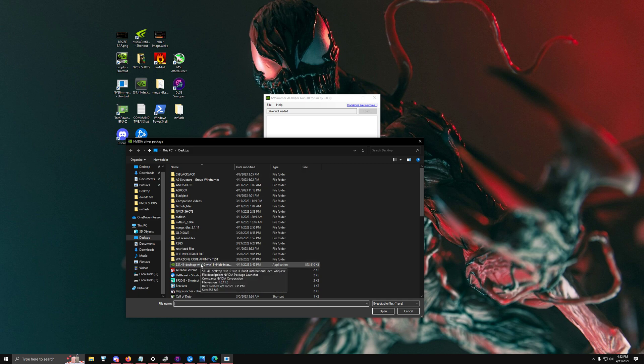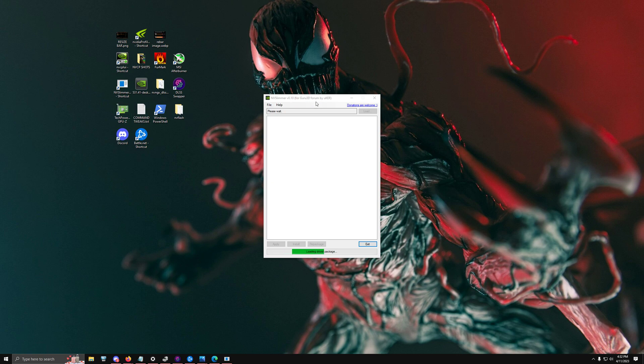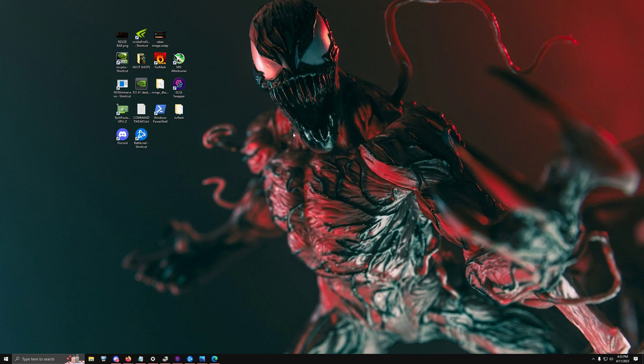Download an Nvidia driver, then load it into NVSlimmer — it will unpack everything inside. This is super useful because there's a lot of stuff people don't care about: GeForce Experience, ShadowPlay, telemetry tracking, virtual audio drivers, and so on. Experiment and see what you can live without, then repackage and install it. This gives you a modified driver that improves performance by removing junk like NV containers and telemetry — but if you remove features you'll need to re-download the driver to get them back.